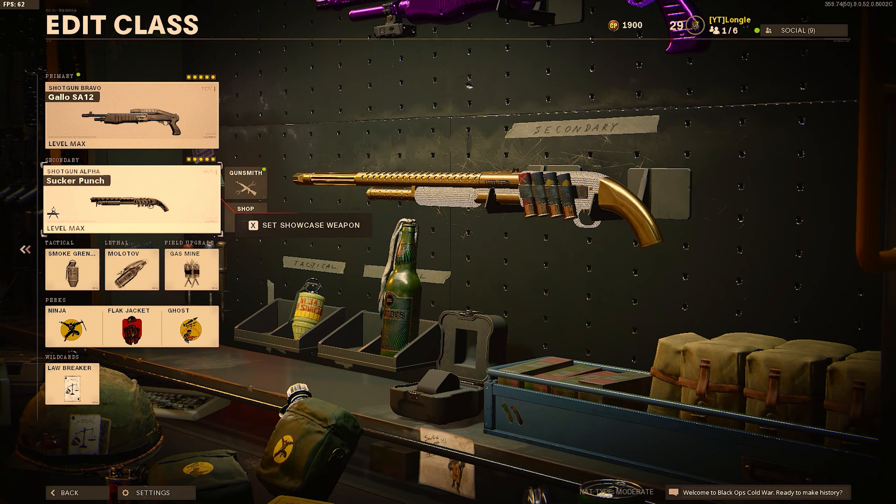The nerf isn't super noticeable, but I do notice I get a lot more three-shot kills with the Hauer, whereas if you've seen my previous videos, I said it's pretty rare to get a three-shot kill with the Hauer — you had to be kind of unlucky for that to happen. Not the case anymore. If they're pretty far out at the end of the damage range, it can be pretty hard to get a two-shot kill. And that definitely was not the case before.